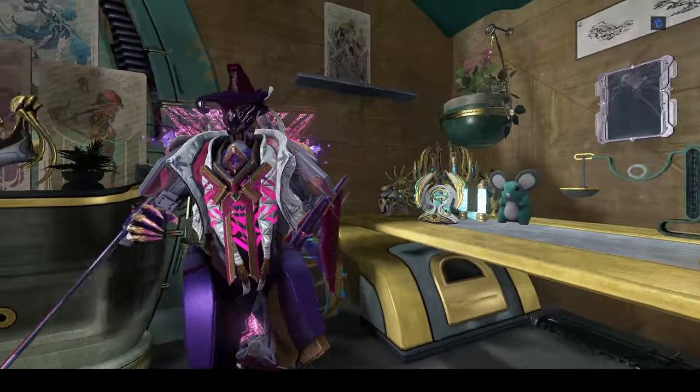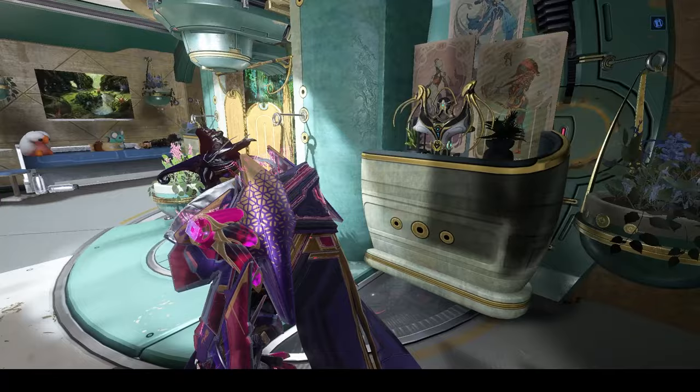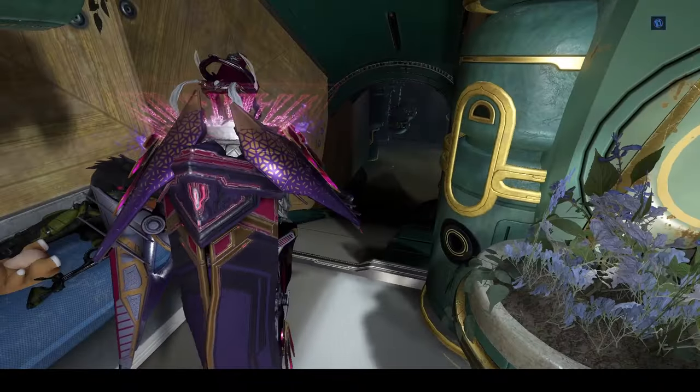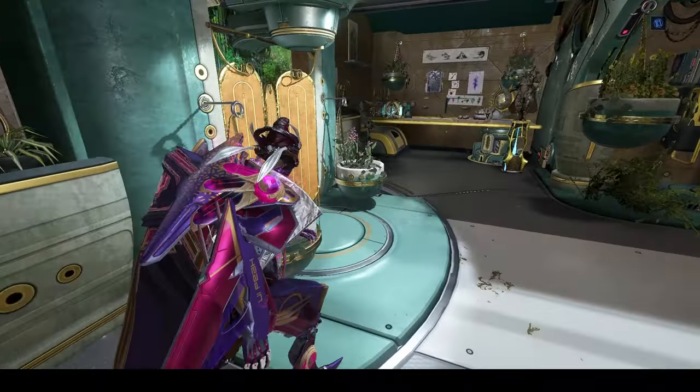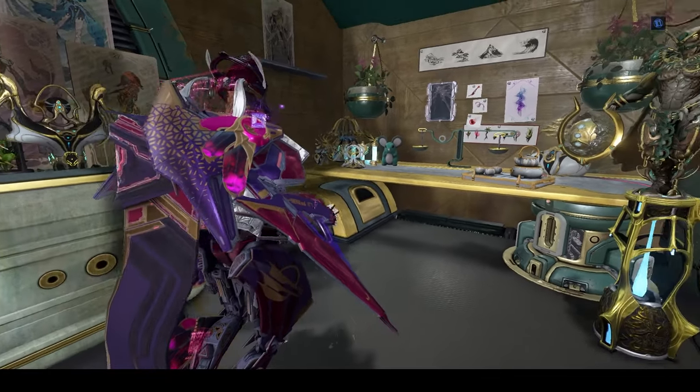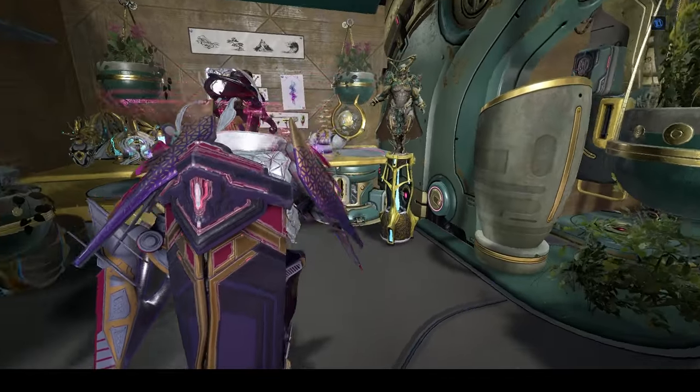I really recommend walling off one of the doorways down here. It's just not a ton of space to work with, and as you can see, I couldn't really decorate the other side. So I would really recommend choosing one of the sides — it doesn't really matter which one — and walling it off so that you can decorate more in this space.